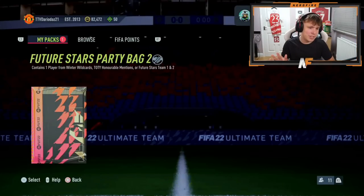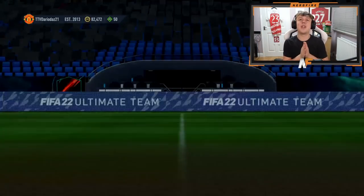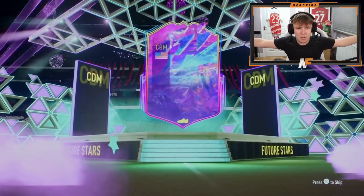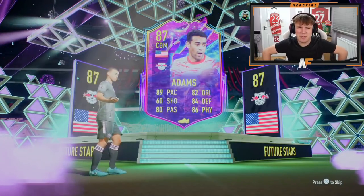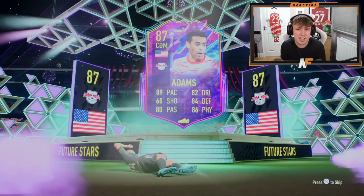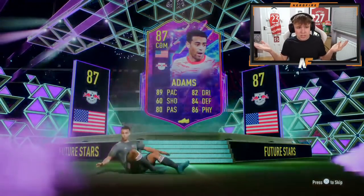Attempt number two for Dario - first the worst, second the best, right? That's the saying. Come on - Future Stars. We haven't seen the Future Stars yet. Here we go - America. It's a pretty solid card, to be fair. I don't know whether it will fit Dario's team, but it's a pretty solid card - 89 pace CDM. I don't know what he's like in-game, I've never used him.